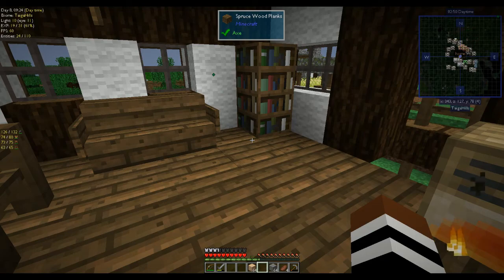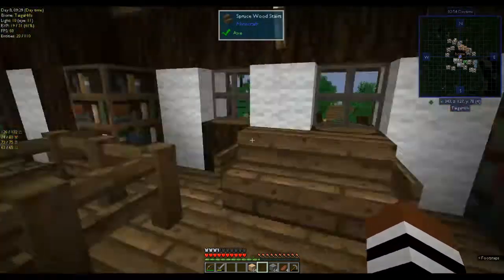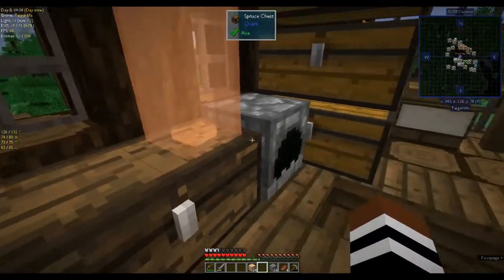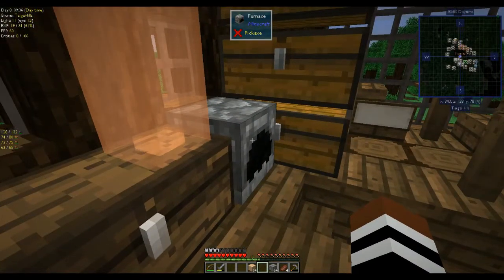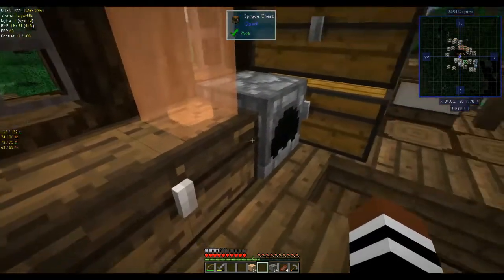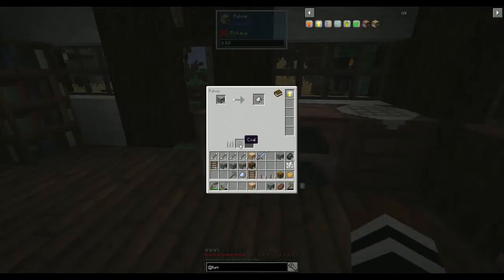Hi, this is Shane and welcome to another episode of Automatum. I've been having a look at how to make a golem — they're pretty easy, I just need four blocks of iron and a pumpkin. I went and put down the pulverizer and it's working, it's all doubling which is awesome.